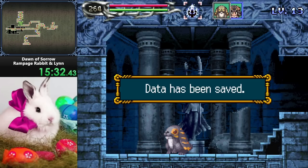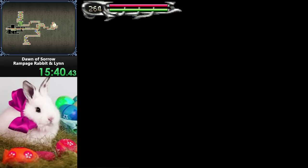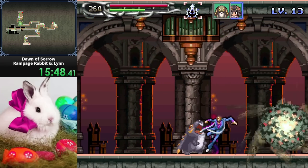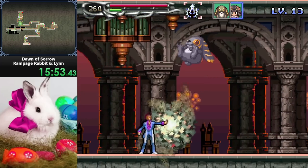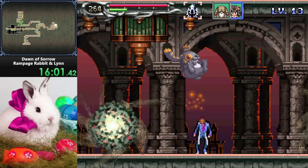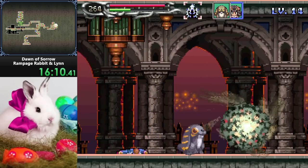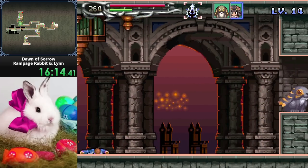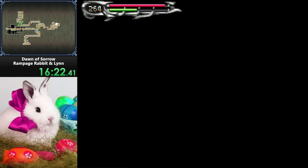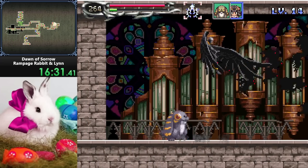Mario and Sonic at the Olympic Games DS - I'm sure that's a good time. Giving Dimitri Broly. Oh, never mind, he can't handle it. Yo, dive kick is kind of sick. Let's go, get him.